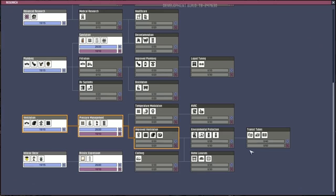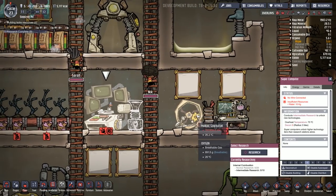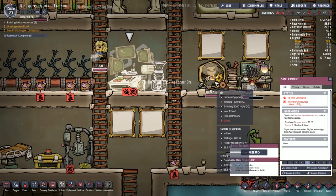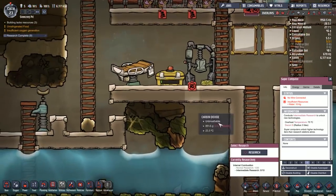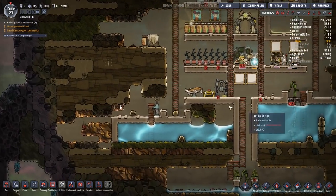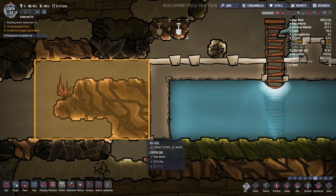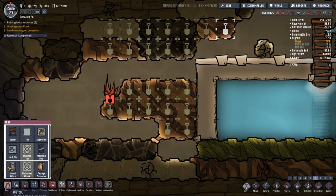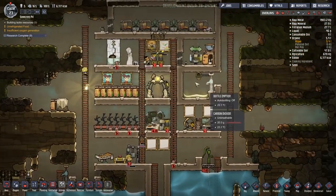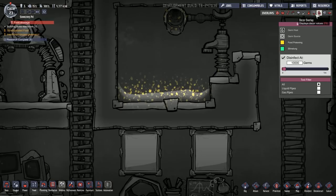We don't have research selected, so let me get internal combustion going because power is something we'll have to start worrying about. We don't want Nick on the wheel all day every day and then lose power when he takes a bathroom break, so having power ready is only a good thing. Let me get this stuff dug out at higher priority so we can continue to build things. I'm also going to have to put a ladder there otherwise whoever goes down will be trapped forever.